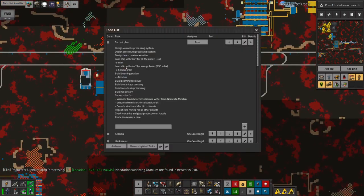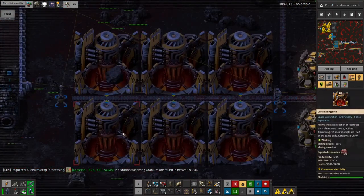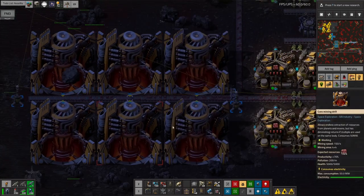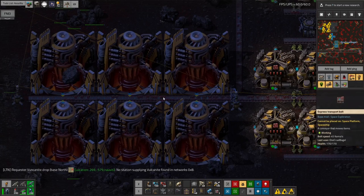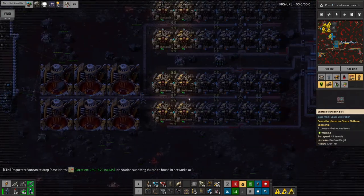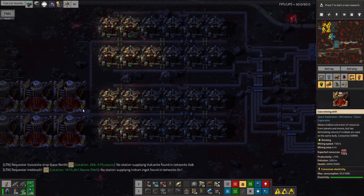The next thing on my to-do list was the core chunk processing. So I built up these core miners here — there are six of them, because the more you put in the less each drill pulls up, and they all use quite a lot of power. I decided fairly arbitrarily on six, and as you can see that's producing a steady dribble of core chunks. On a bigger planet they'd come out faster, but c'est la vie.